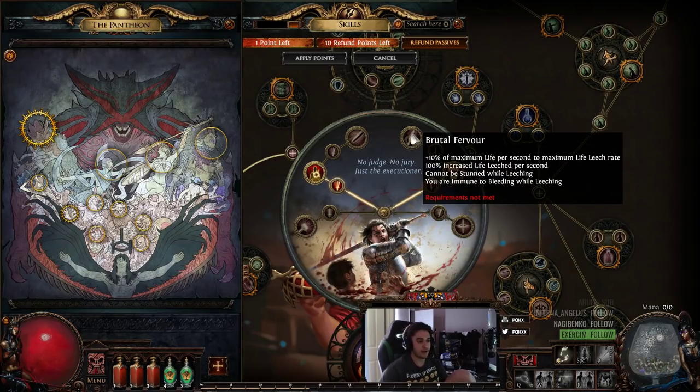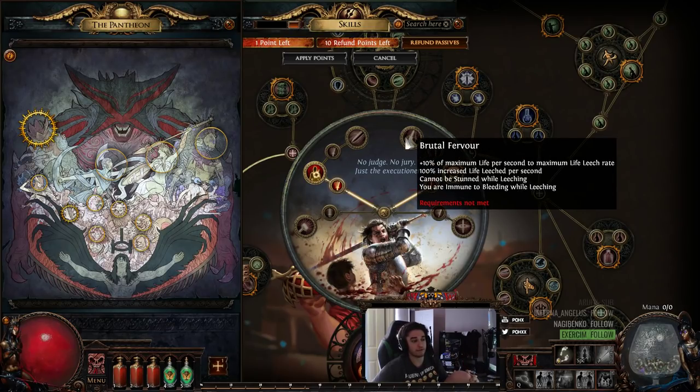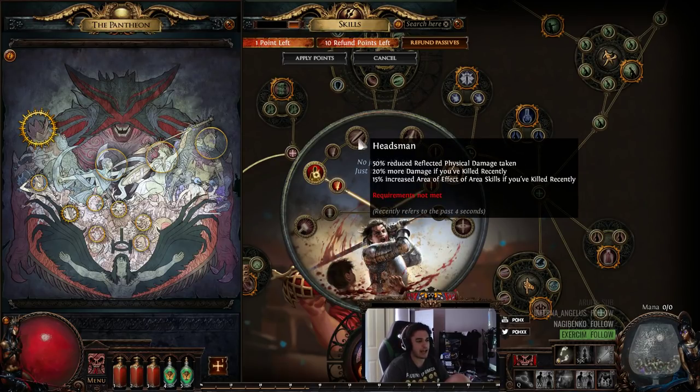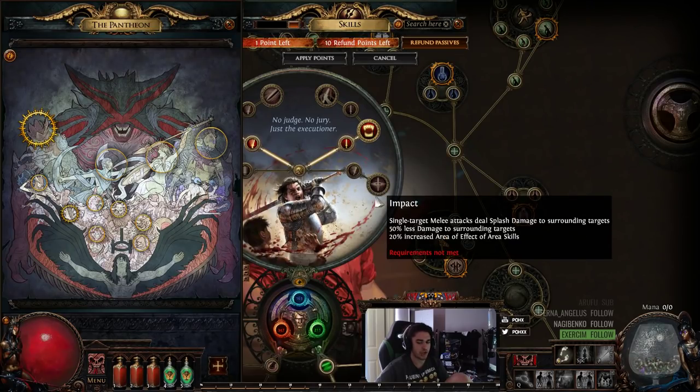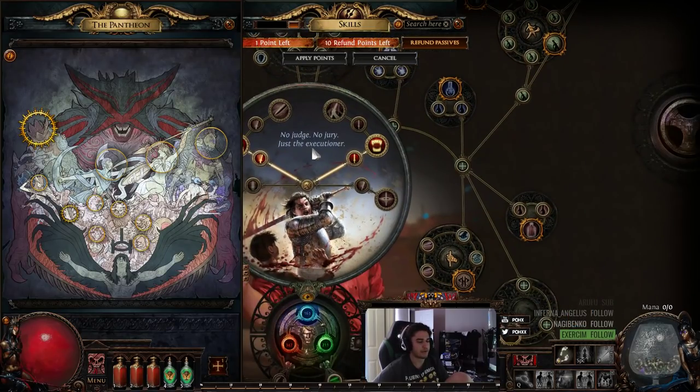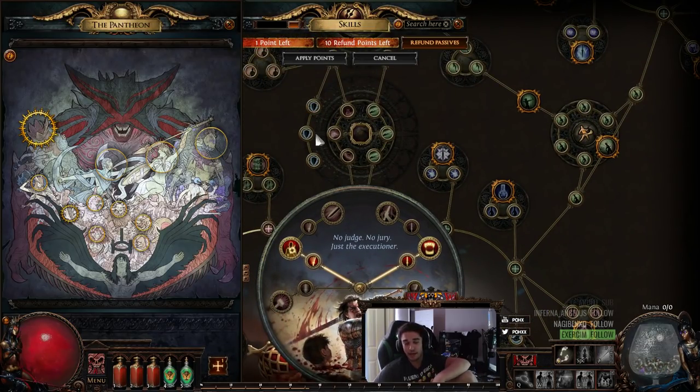Brutal Fervor increases the leech rate, makes you unable to be stunned, and gives you immunity to bleed while leeching. So even when your life is full, Endless Hunger keeps your leech persistent, which means you still gain the benefits of Brutal Fervor — being immune to bleed and stun frees up a flask slot. For the Uber lab I'd probably take Headsman: 20% more damage and increased AoE of area skills if you've killed recently. That's pretty much everything — hope you guys enjoyed. Remember to like, share, and subscribe, and you can catch me streaming live every day at twitch.tv/pox. Take care!